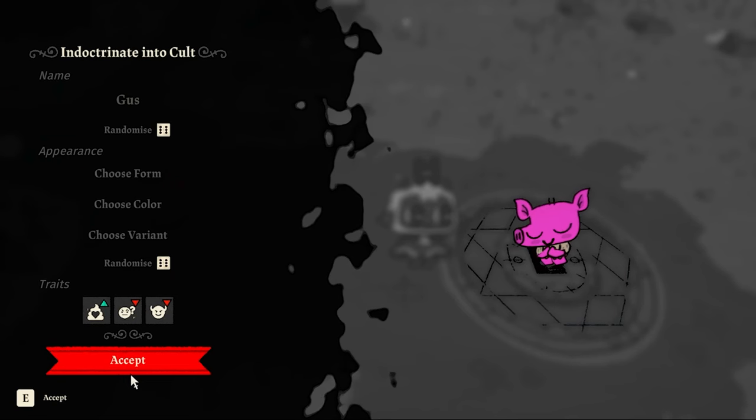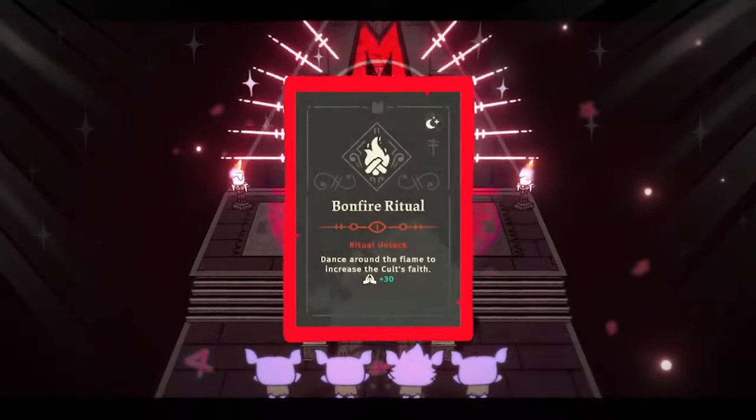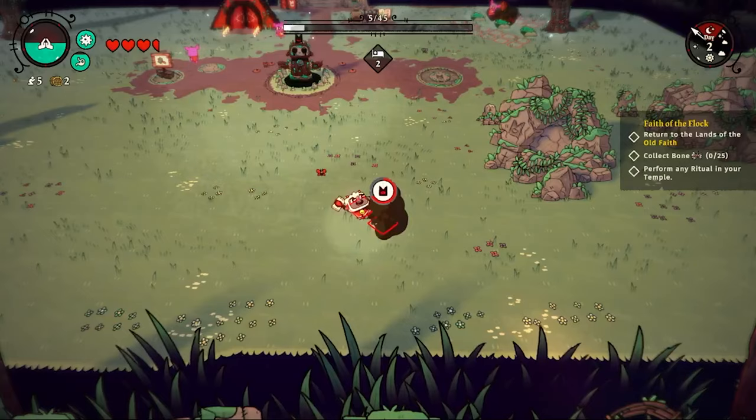We also get access to Gus here and indoctrinate him straight into the cult. We use our commandment stone to unlock the bonfire ritual, which is really handy for increasing faith with all of the followers in our lovely cult.